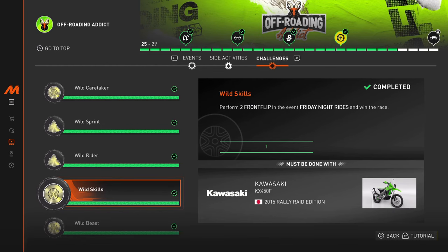Welcome back to Motorfest. In this quick video, I'll be going over one of the challenges in the off-roading attic playlist: 'Wild Skills - Perform two front flips' in the event 'Friday Night Rides,' and win the race.